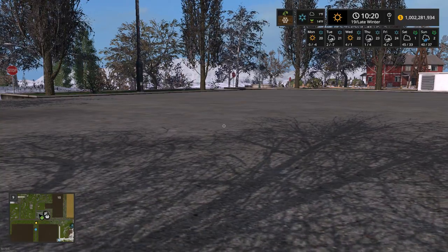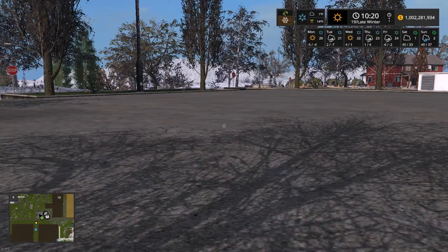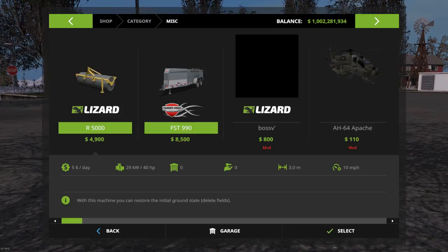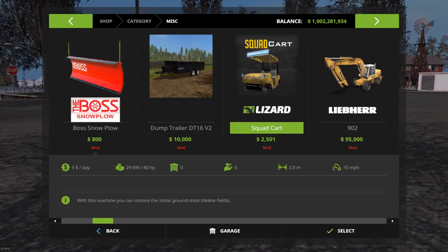What is going on guys, and welcome back to another Patreon mod. Today we're gonna be looking at Lambo's mod — it's a golf cart, so we're gonna go to your misc section, scroll through, and this is the squad cart.